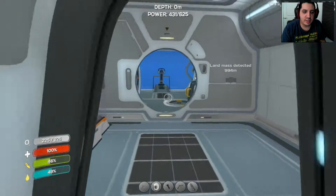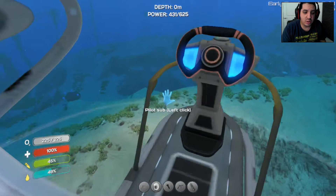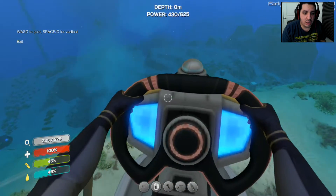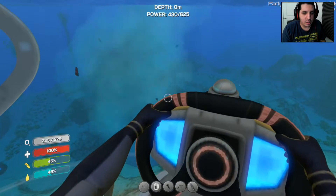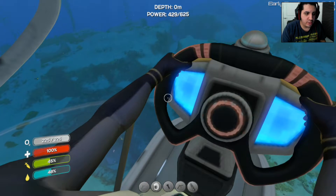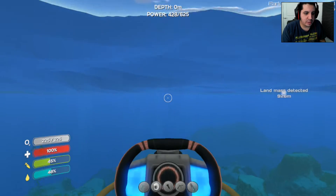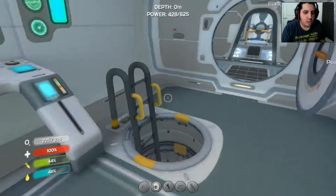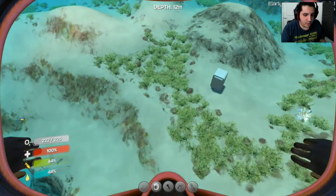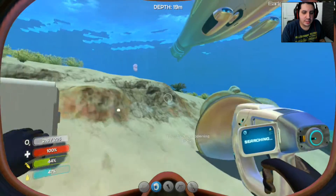Let's go ahead and dive deep underwater, because we're heading straight towards that landmass right over there. What's that? Is that a fragment? Over there looks like some kind of volcano. Let's go ahead and investigate that volcano. Let's see — it's a sea monster fragment. Another sea monster fragment. Okay.